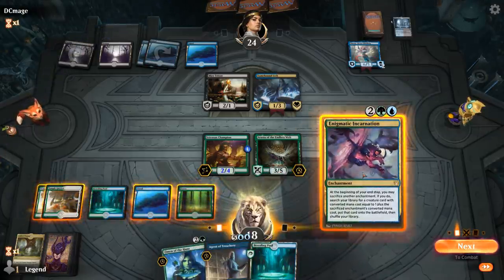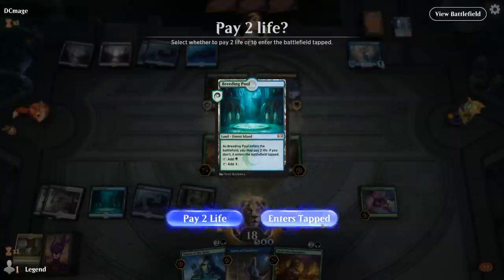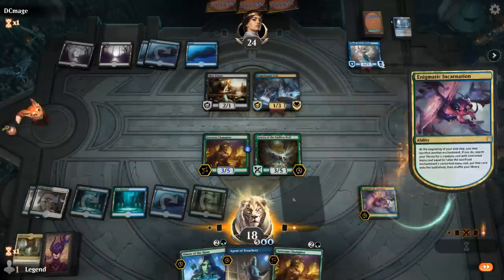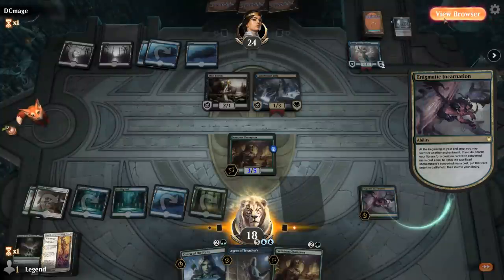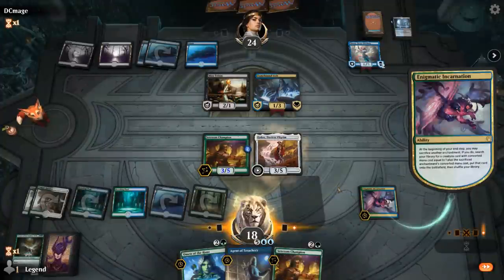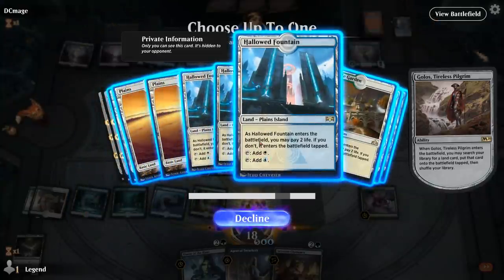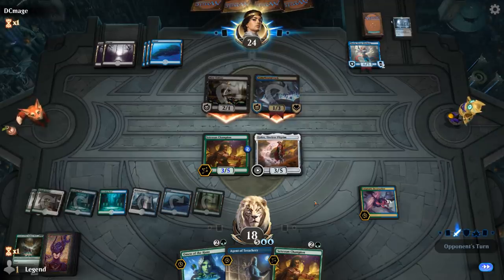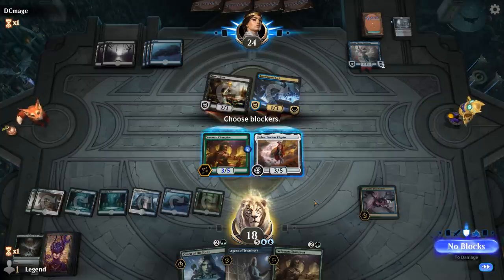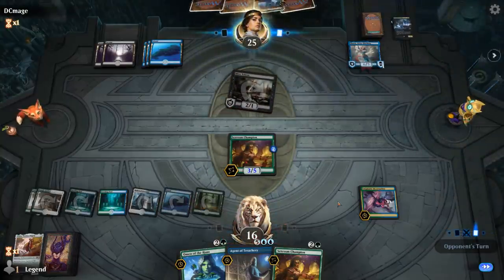Let's just play Incarnation and see what we get from the constellation trigger — another Champion. Golos seems fine here since Cavalier of course can destroy Thassa as it's indestructible. We'll get a Golos and fetch a land. Lich and Triton attack — I'm tempted to trade off Golos for the Lich since I'm not going to be able to use the ability anytime soon, and the Lich is quite valuable with Thassa in play.